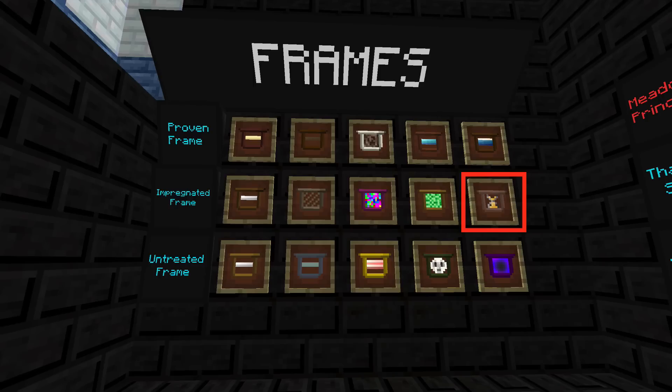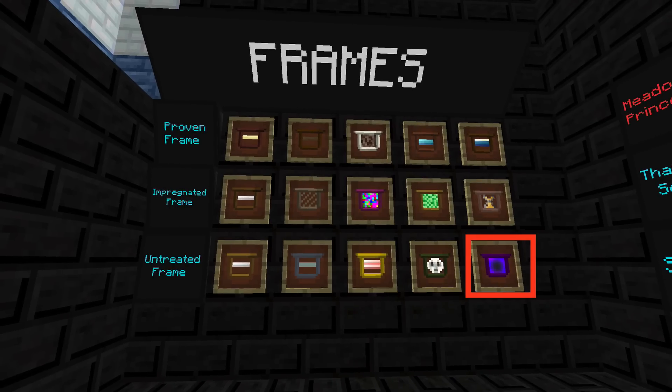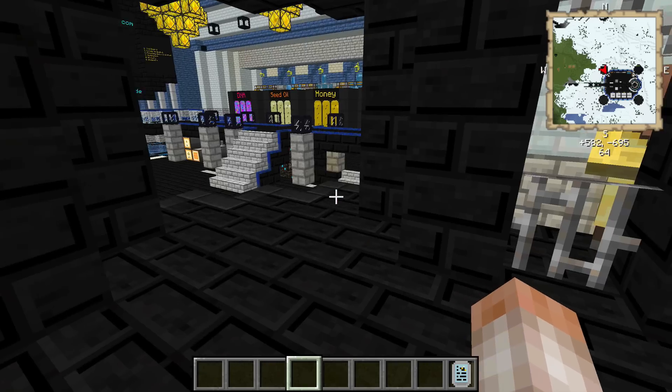Temporal frames increase the lifespan of a bee by 150% but have really weak durability. Oblivion frames reduce the lifespan to 27 seconds — you only need to put one in an apiary at a time. They're very weak and cause a lot of environmental flux damage. That covers all the different frames.